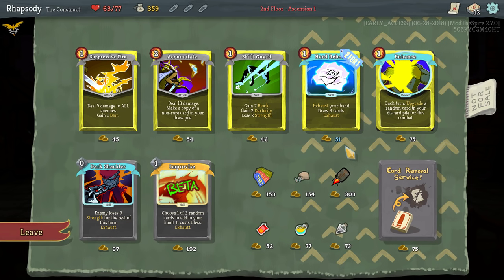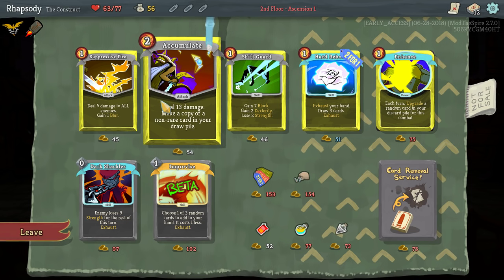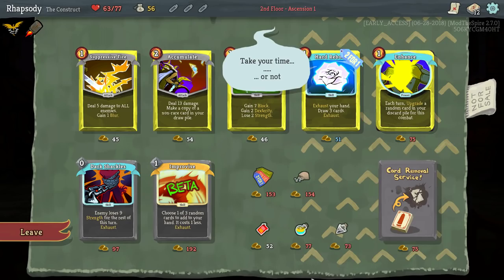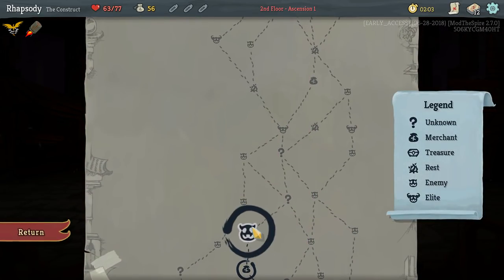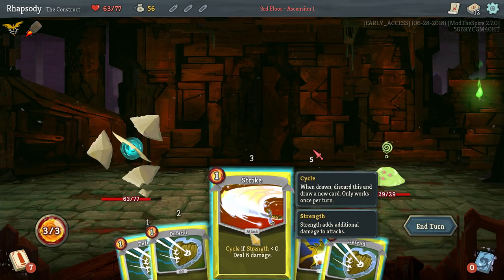Crumbs, I guess I'm not taking anything else. Make a copy of a non-rack card in your draw pile is interesting. The upgraded version just makes one more copy — actually it doesn't need to do that. We're going to have some difficulty here in the early game.